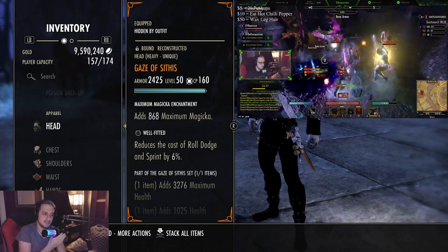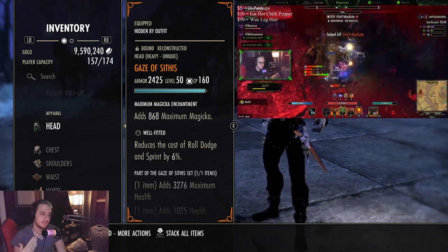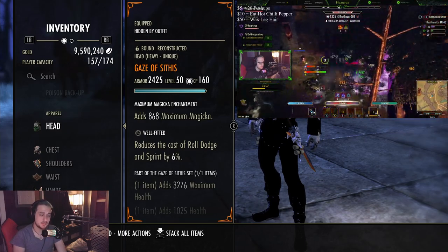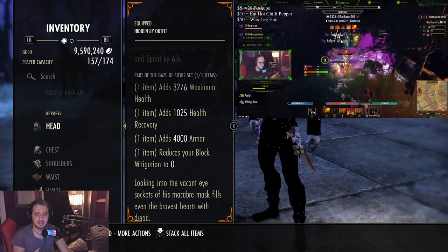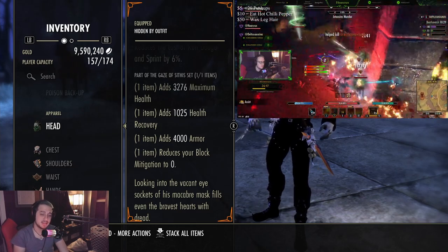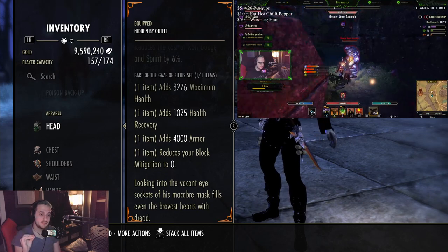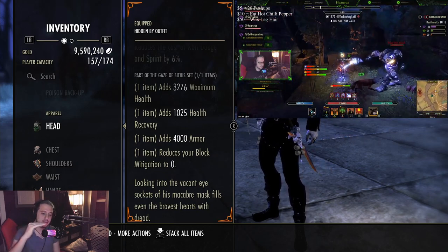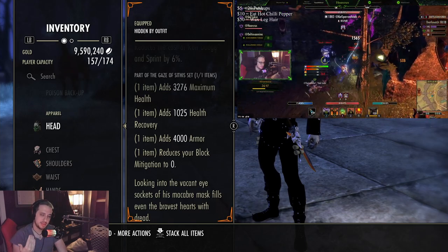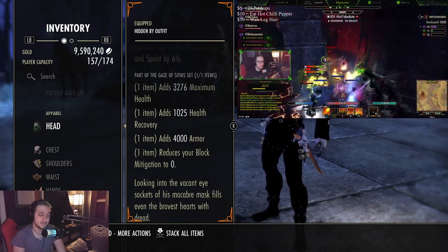Sithis is low-key amazing on the Mag Dragonknight, especially if you like running well-fitted pieces instead of Sturdy for blocking. I'm probably going to adopt this in my open world build as well. Sithis gives you a lot of health, which you absolutely need for battlegrounds. The health recovery is kind of wasted but it gives you 4,000 armor at all times. The downside is your block mitigation goes to zero. In these sweaty BGs our ELO is tough — our matches only went to around 300 points because no one would die.